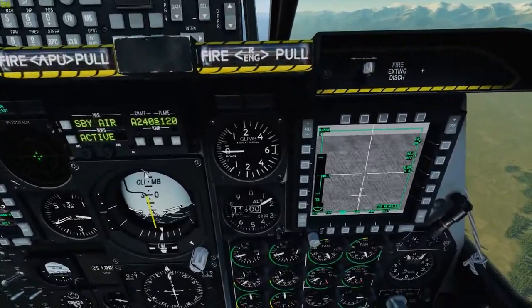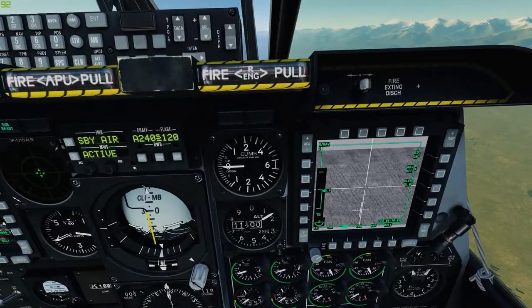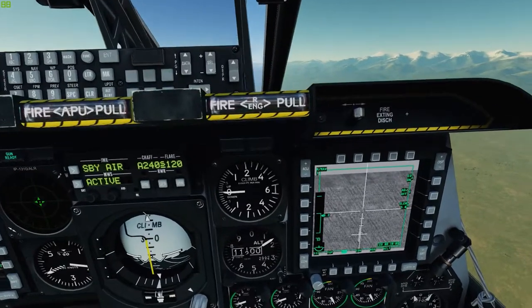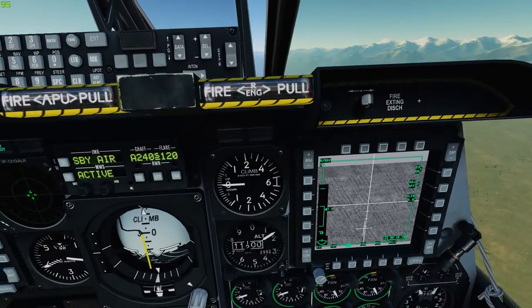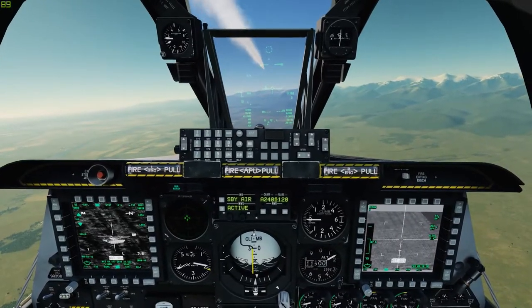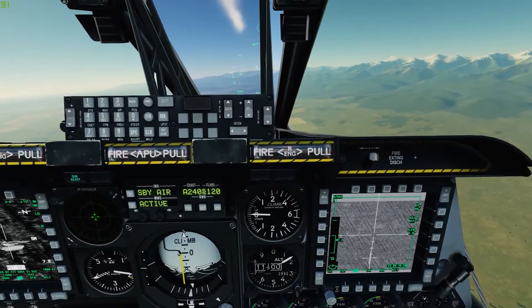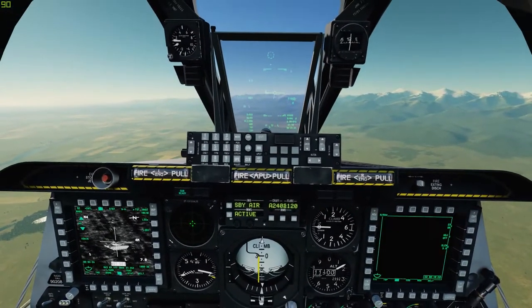Right now we're at 8.6 miles and I'm doing TMS up short repeatedly trying to get a lock. Outside 8 miles is still pretty difficult. There it goes — right inside 8 miles we got a lock. So I'm going to fire: make the HUD SOI, DMS up short, Maverick head as SOI, china hat forward long, china hat forward short, TMS up short to lock, and fire.